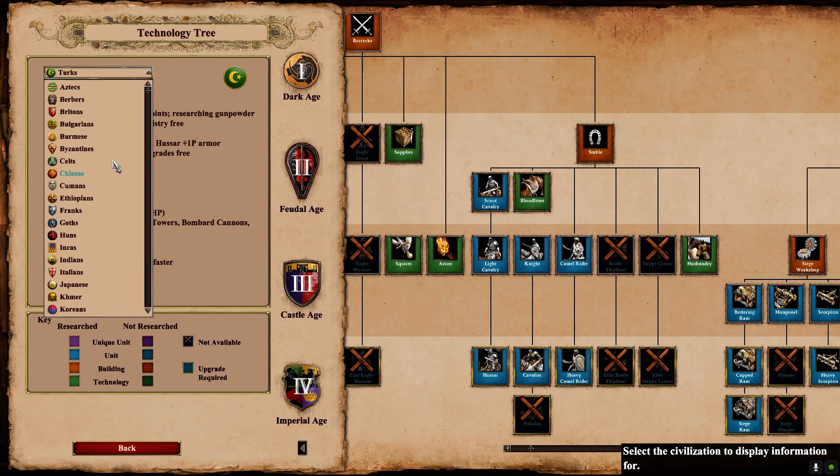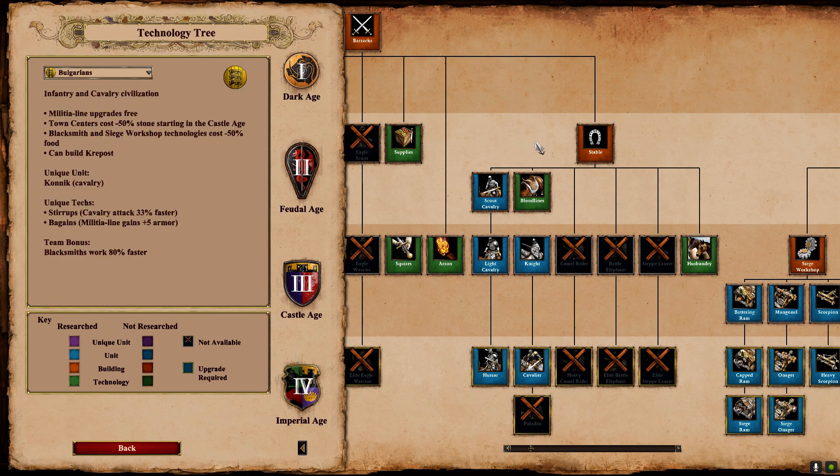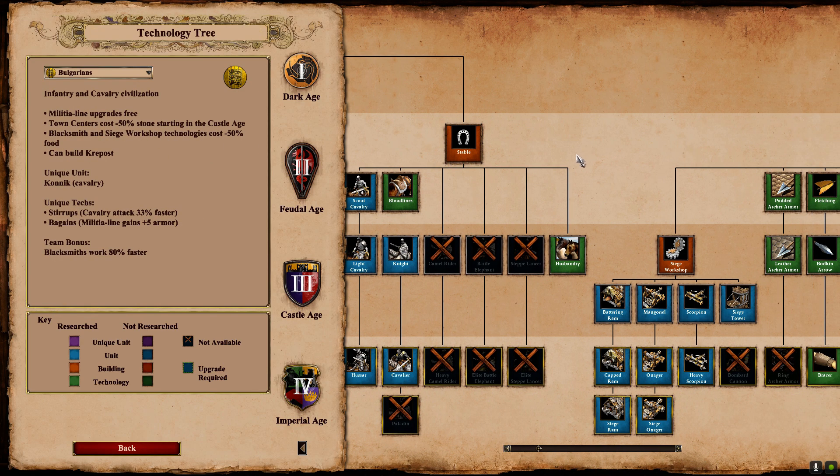The second winner of this patch I think is just any Scout civ in general, because of the changes to walling where walls now take longer to build and incomplete walls now have no armor. I think you're going to see either less walling overall, or walls taking longer to get up, so the Scout player in the 2v2 is going to have the option to get into somebody's base before they've completely closed it up and start getting some villager picks. A civ like Magyars, a civ like Franks, who have a really strong Scout Rush, I think they're going to benefit from that indirect buff.